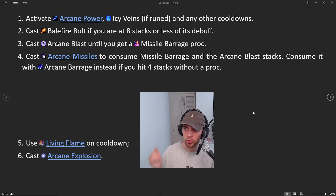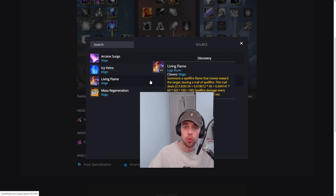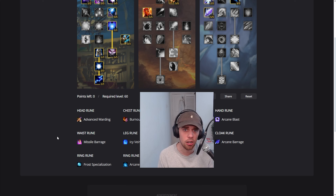So how do we put this all together into the rotation? Starting off, we're going in with our cooldowns — activating Arcane Power and Icy Veins, and any other cooldowns from gear or trinkets, to maximize our damage. Then we want to be getting up our Balefire Bolts, only taking it to 8 or 9, making sure we don't go to 10, to get maximum damage in that cooldown window. Then we cast Arcane Blast until we get a Missile Barrage proc for our Arcane Missiles, and once we get that proc, use your Arcane Missiles to consume Missile Barrage and the Arcane Blast stacks. You can consume it with Arcane Barrage instead if you already have full stacks and didn't get a proc on your Arcane Blast. For AoE, it's really simple: use Living Flame on cooldown and Arcane Explosion — Living Flame wiggles towards the target leaving a trail of fire, and Arcane Explosion does a load of damage in an AoE area around us.